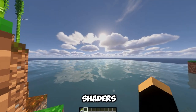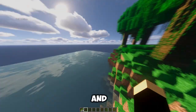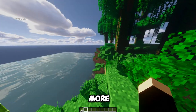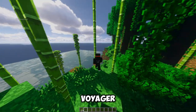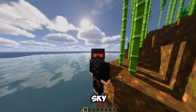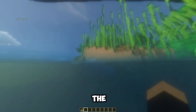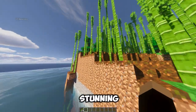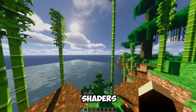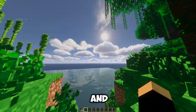Next is Voyager Shaders by 6.767. This shader enhances the graphics and visuals of Minecraft, making it more realistic and immersive. Voyager Shaders has features like realistic water, waving plants, improved sky, and dynamic lighting. The shader also has a unique skybox that changes depending on the time of day and the weather, creating a stunning atmosphere. Voyager Shaders is compatible with Optifine and Iris, and supports many other mods and features.